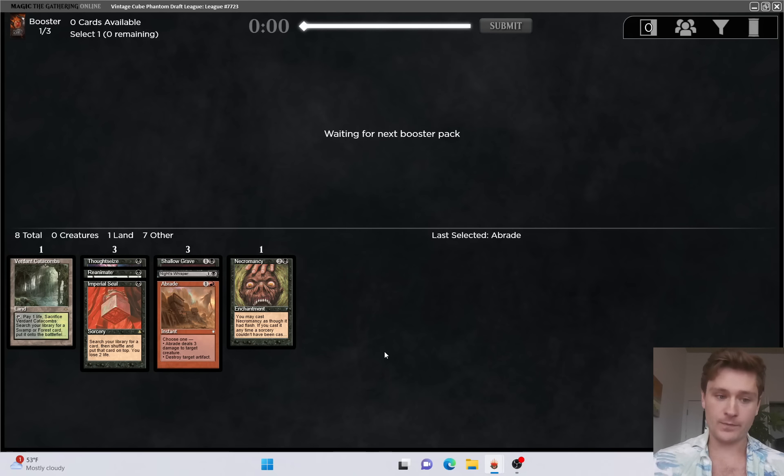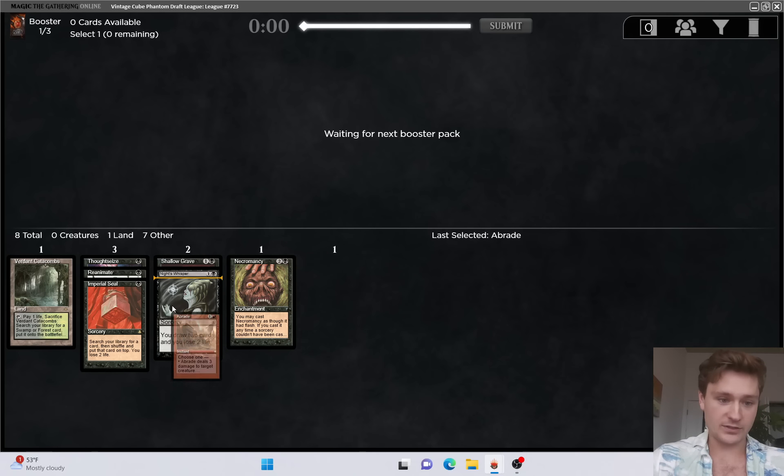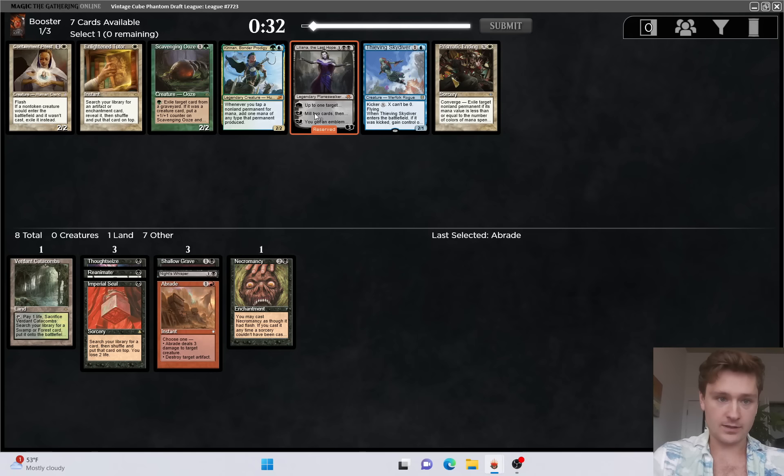There's an argument for either one for sure. Then we got fourth pick Reanimate, which sort of solidified it. However, in the last pack we didn't see any black cards, which is not ideal. I do think Reanimator is fairly open, but we had to branch into red for Braid. Now we see Liliana the Last Hope on the wheel - not bad. We could take Scavenging Ooze to hate draft, but that's not the case, so we'll take Liliana. Good pickup.